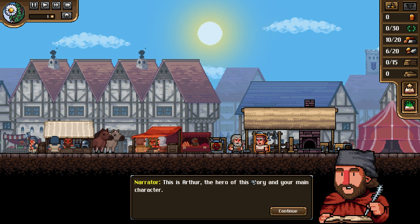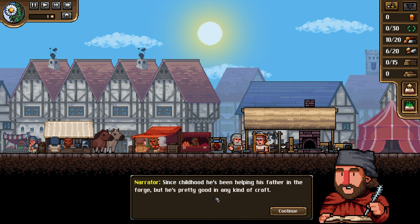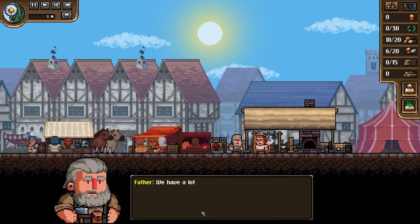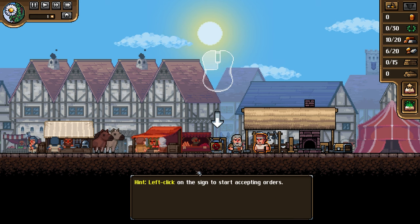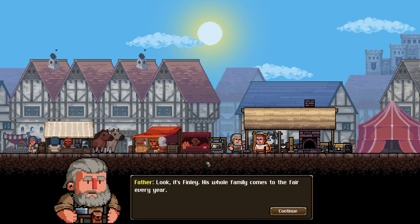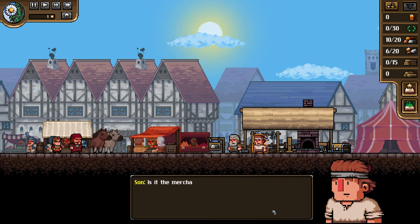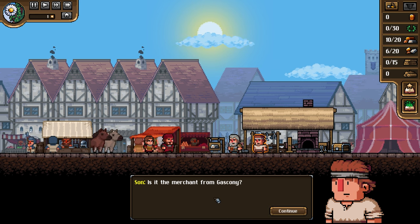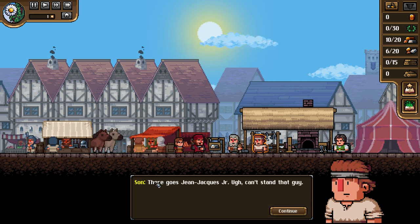This is Arthur - the hero of the story and main character. I thought Oscar was the main character! Since childhood he's been helping his father in the forge, and he's pretty good at any kind of craft. Arthur's father points out Finley whose daughter Olivia is at the fair, as well as the merchant from Gascony who is happy with their forge.